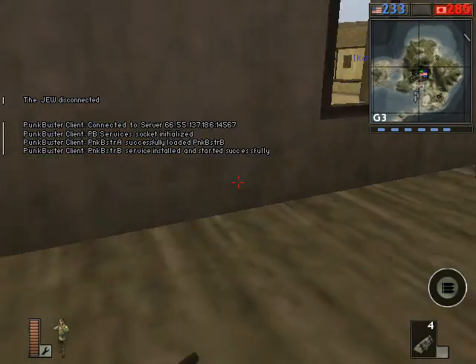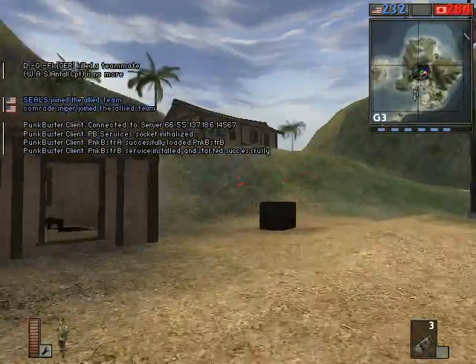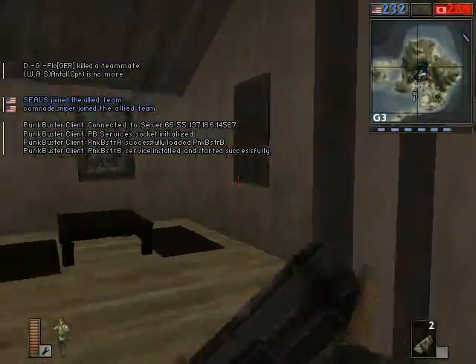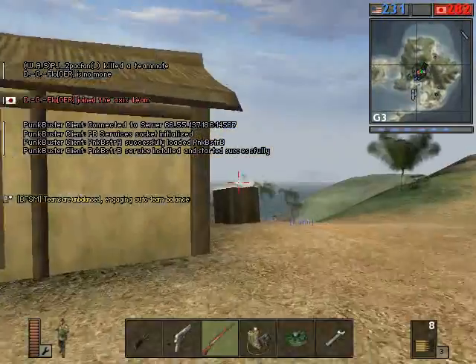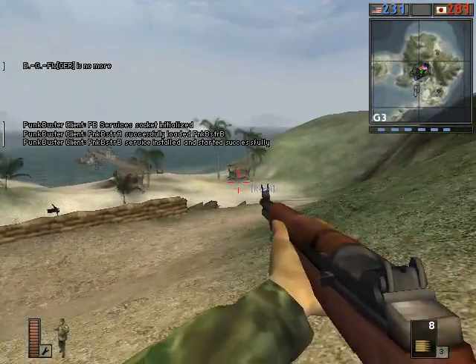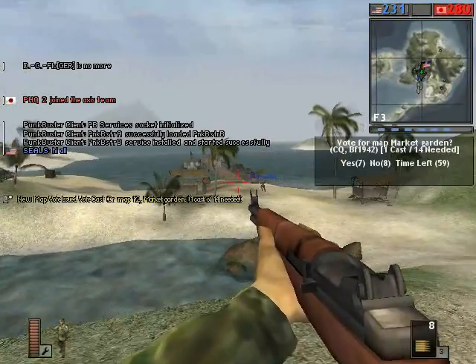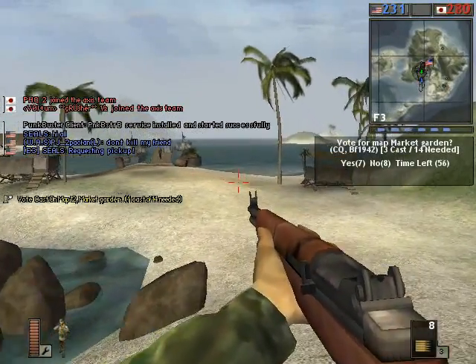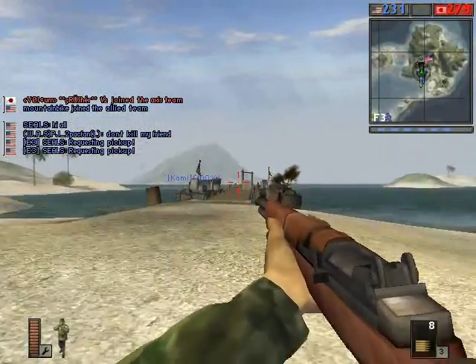I like to start over at this flag, set up some X-Packs in the capture radius, put one in each of the huts, put a couple around the flag. I like to start off putting some X-Packs there just in case the defenders that spawn over here don't manage to stop the Japanese who are going to attack from their destroyer to the northeast.